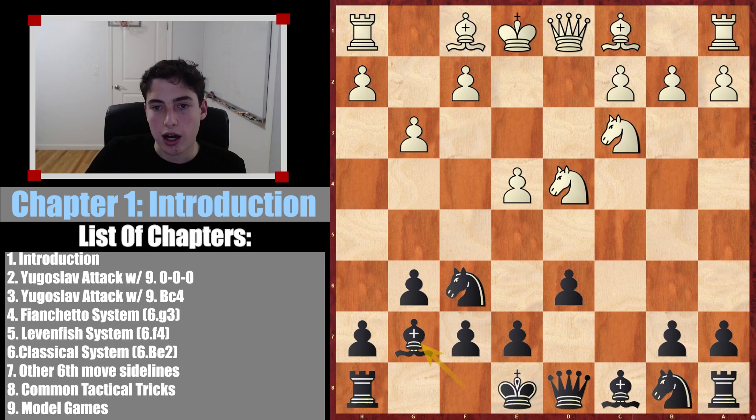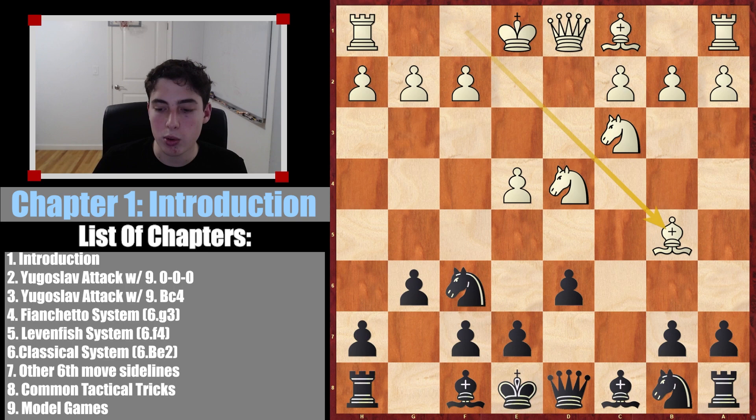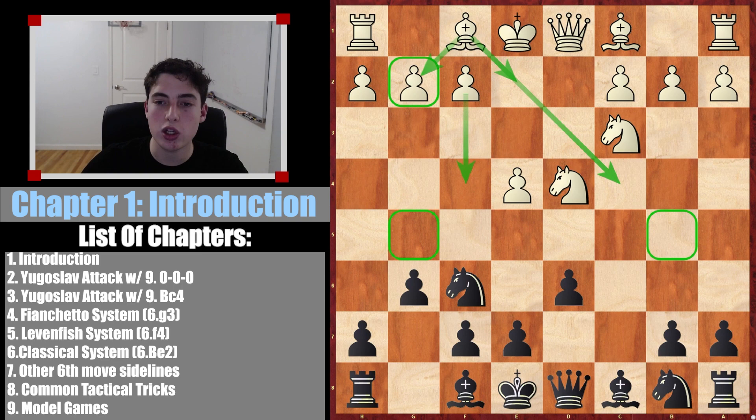Aside from g3, there are other options: Bc4, Bg5, and Bb5 check — all of which I cover in the final theory-based chapter on early move sidelines. I think that covers it: we have the Classical, the Levenfish, the Fianchetto, and these random sidelines, and then the main chunk of the course — the Yugoslav Attack in both dedicated videos. As a reminder I'll have the PGN in the description for all these videos so you can import it into LiChess, Chessable, Chess.com, and study the moves that way.